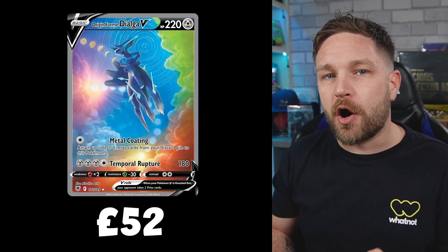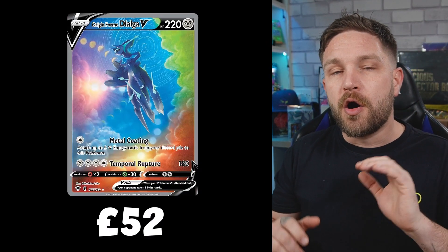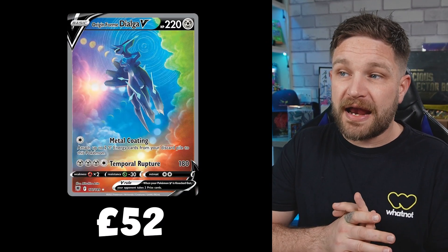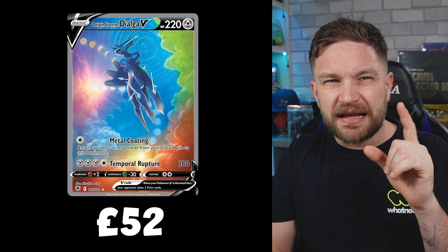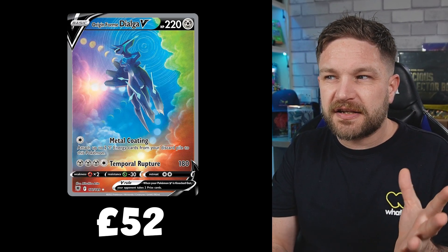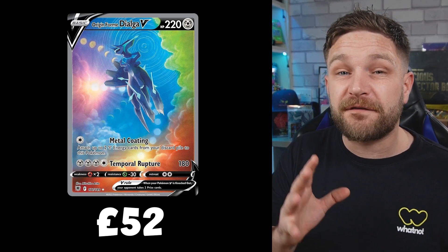In 7th place we have the Origin Form Dialga V Alternate Art from Astral Radiance. Another stunning card, and I think this one is worth more than the Palkia — possibly because it's slightly more playable. This one's coming in at about £52.